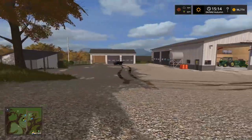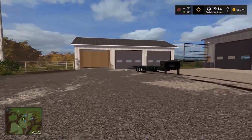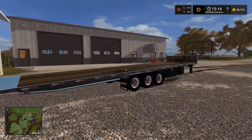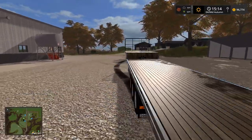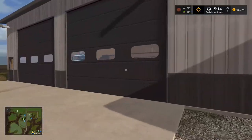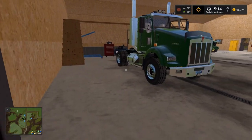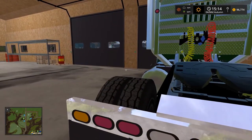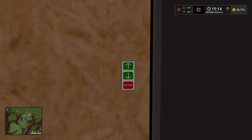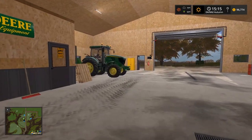I got this tilt deck trailer — it's public, you can find it on the main mod hub. It'll be perfect for this. I need my semi — we've got the Kenworth T800 single axle. I always try to get my setup perfect for these videos, and I spent a while thinking through it. This is gonna be a good setup — single axle with the Six R.